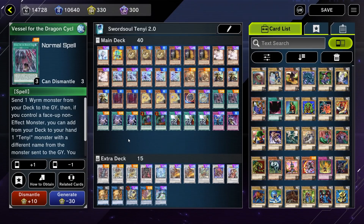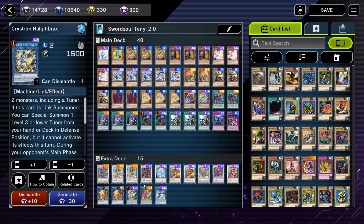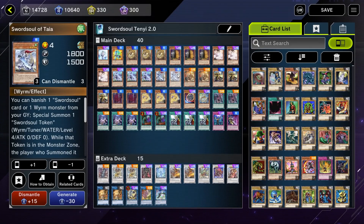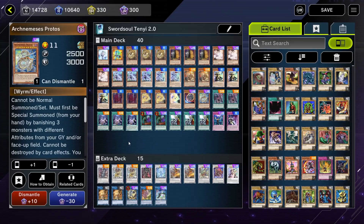We are playing Vessel for the Dragon Cycle again as well. This card is particularly good in the Halqifibrax and Auroradon variants because it enables you to set up your Tenyi cards to make plays. If you're not playing Halqifibrax and Auroradon, that's where I suggest taking this card out — which I did for a while because I wasn't playing them — but now that they're in the deck, the Vessels are back in the deck as well. It's also good for Protos — there are times where you'll send the Protos with the Vessel, banish it for a Taya, and then later use Adhara to wheel it back to your hand. Vessel is fairly versatile in what it allows you to do.